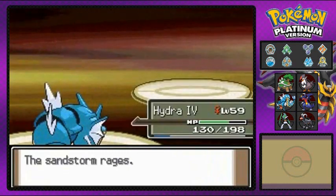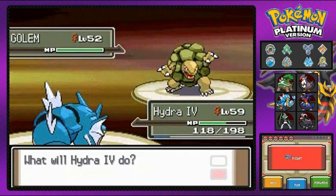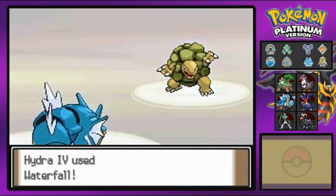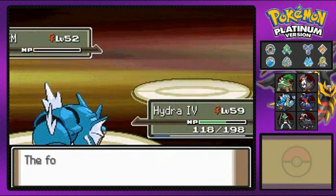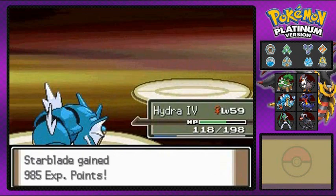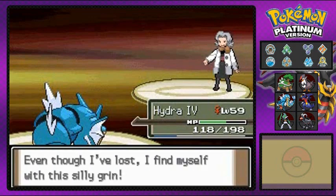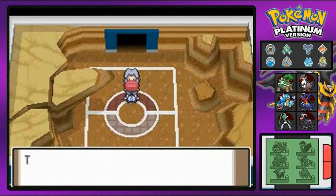Everybody's gaining experience points. There is that sandstorm. She's gonna be coming out with a Golem right here, so I'm just gonna stay put with Gyarados — Hydra number four. We're gonna do what they should have done in the Avengers. Hail Hydra. Waterfall, taking him out. Say goodbye to Golem. By the way, guys, five minutes left in the Niners game — Niners are winning, baby. I just won the battle right here in the Elite Four. Suck it! Oh man, I feel good. I am a victorious person.